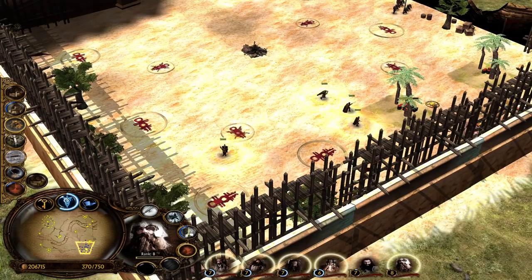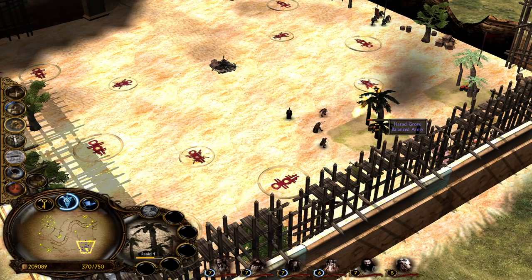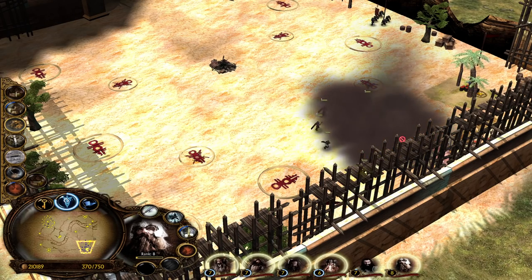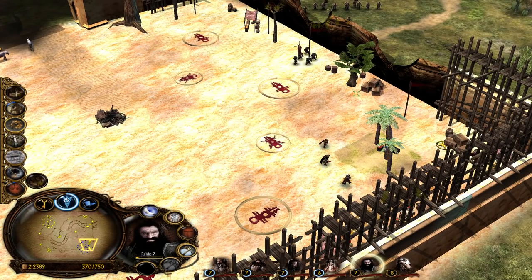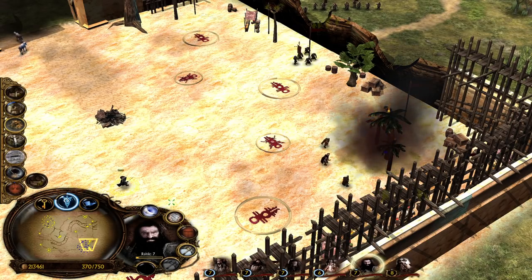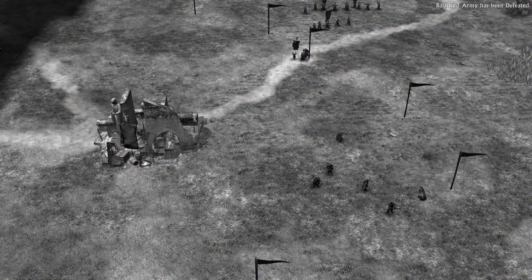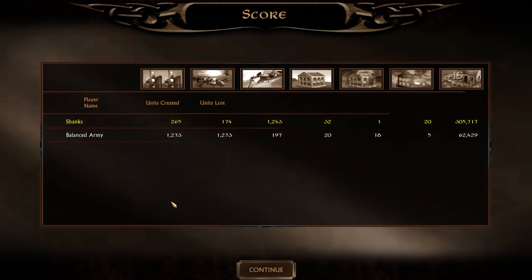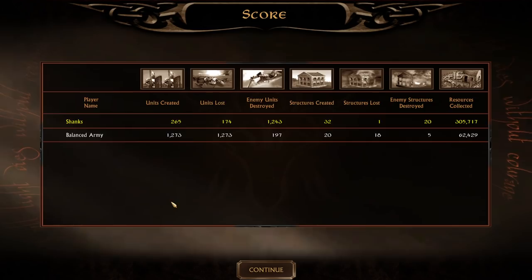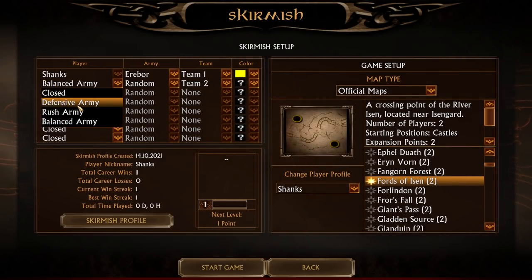We need to also destroy what I thought was a design element but are actually buildings! Gimli, please finish off the last building — and that will be it for the Erebor faction. Sorry I wasn't able to cover everything from the spellbook, but the balanced army wasn't very balanced. Look at the money difference — we win! Balance army isn't balanced, or are we just too overpowered? Maybe next time we'll try the rush army. Balance army was definitely not hard — we'll increase the number of opponents for the next game.